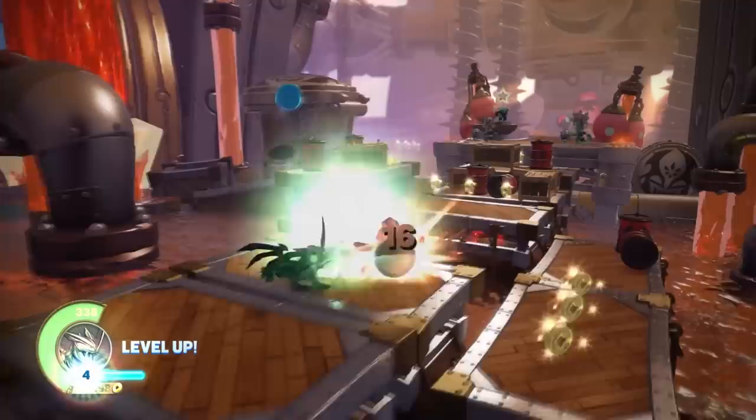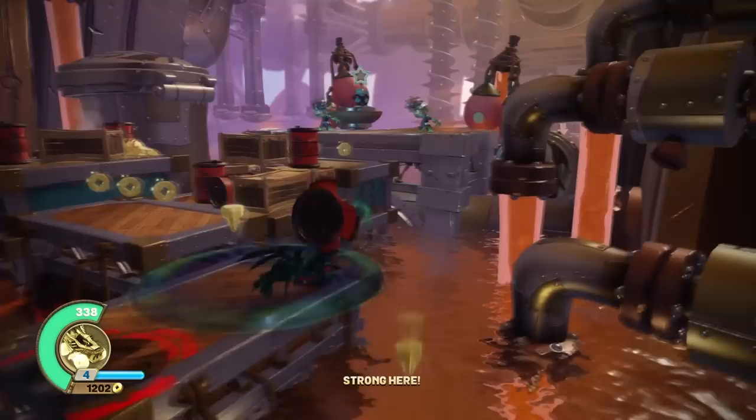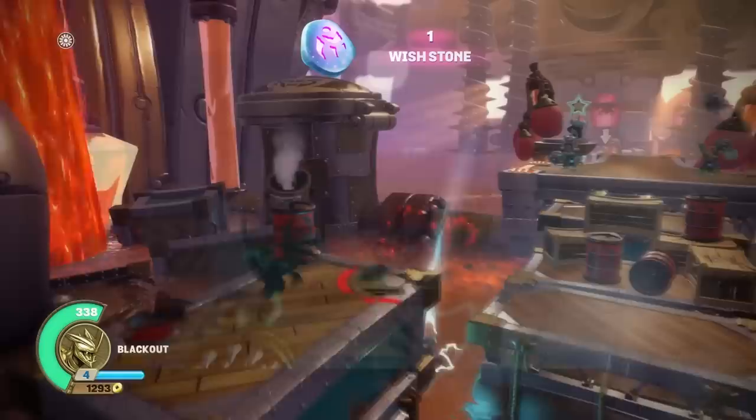In the first level of Superchargers, Rift at Skylands, there are barrels of soda with a logo reading 'Kaos Inc.' This means that sometime between Trap Team and Superchargers, while Kaos took over Skylands, he also started a soda company.